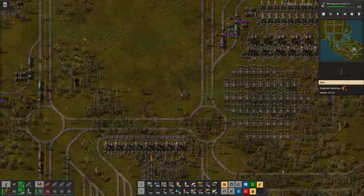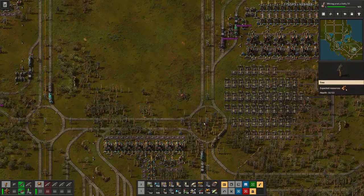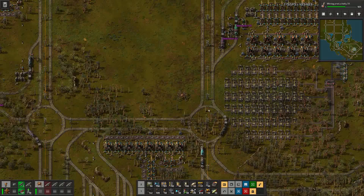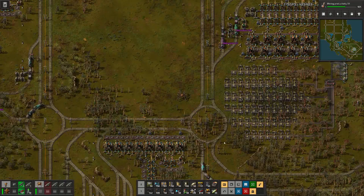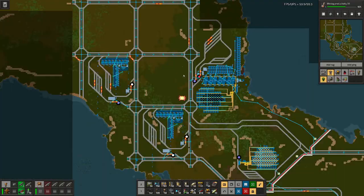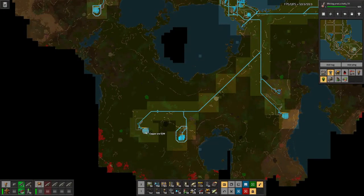This roundabout has been a bit of a bottleneck for our system, because all traffic from the outside coming in and going out passed through here. To alleviate that I did some reworking — we have a bypass here, the petroleum exit loops around so it's not on the main path, and I added a dedicated line for the resources coming from down here: copper, iron, oil, and another iron.